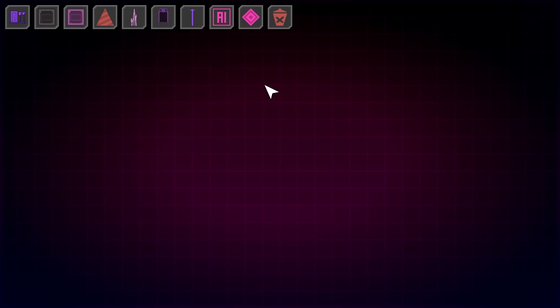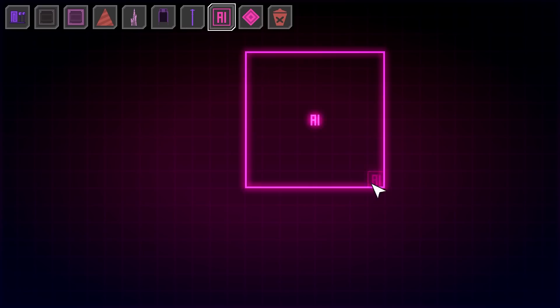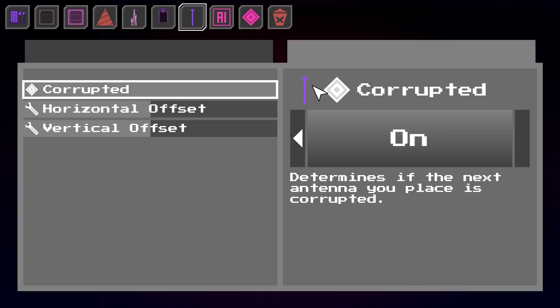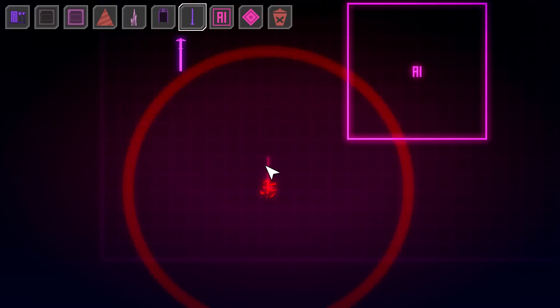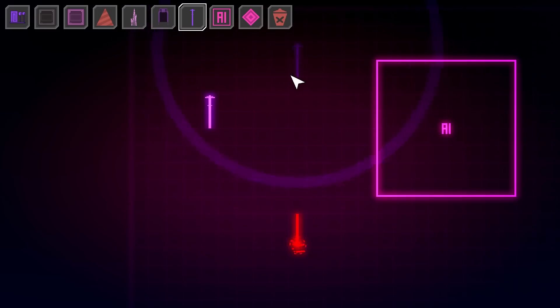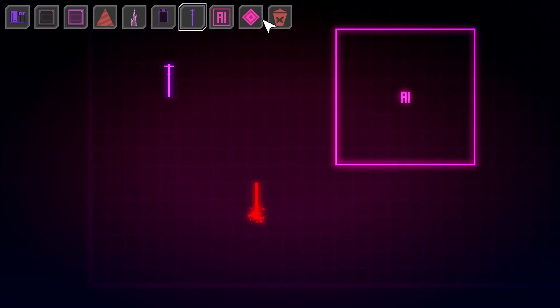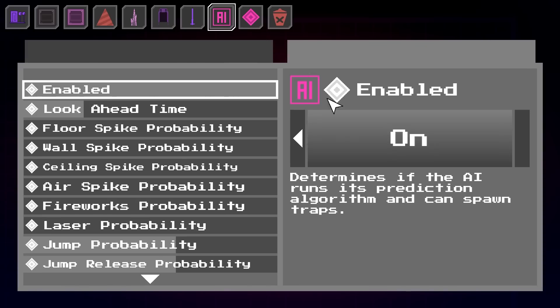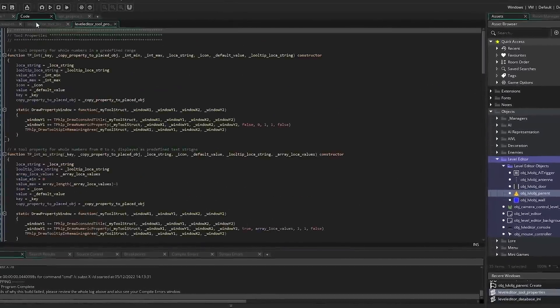Almost halfway through day eleven and I finally got the first part of the property picker tool working correctly. For example, I can create an uncorrupted antenna, flip it upside down, then pick the properties of another object by right-clicking with the property picker — and now I'm back to those settings. This makes a lot more sense for giant objects where I might forget which properties I set.